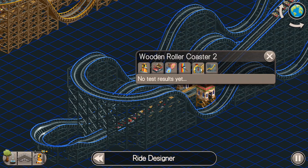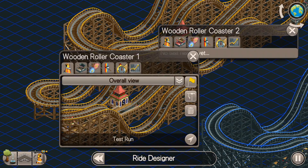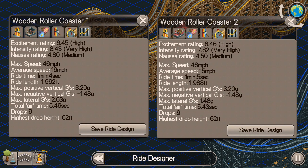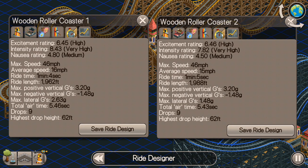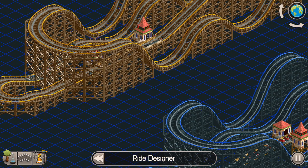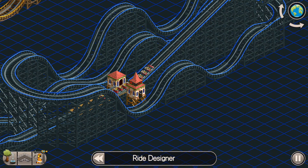Let's look at the test results and compare the two coasters. You'll see everything looks almost identical except for the max lateral G's: on Wooden Roller Coaster 2 it's 1.48, and on Wooden Roller Coaster 1 it's 2.63. The intensity rating has dropped almost a full point. They're both still high, but the nausea rating has also gone down and the excitement rating has gone up ever so slightly. The lower the intensity rating, the better — though too low can prevent some guests from riding. In this case, the banking is clearly an improvement.